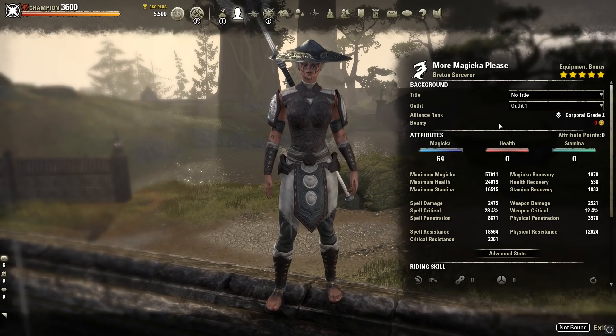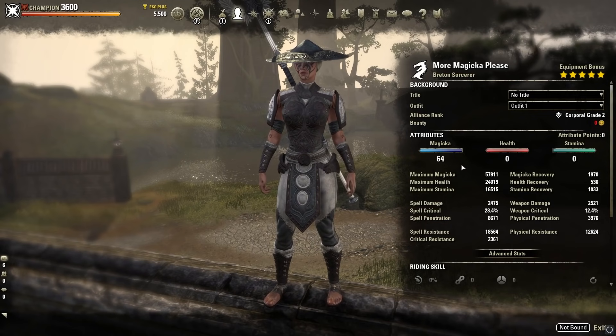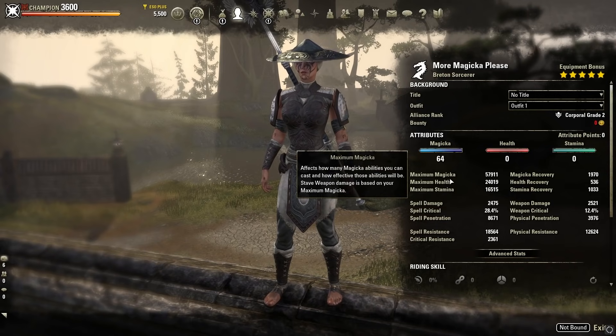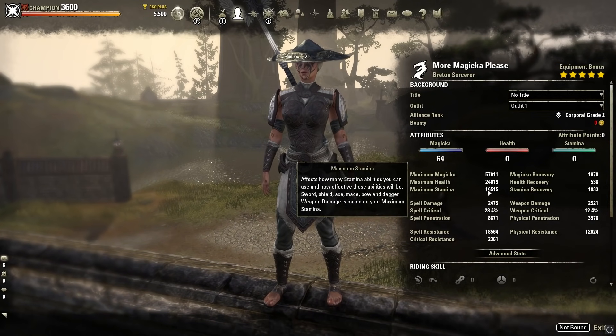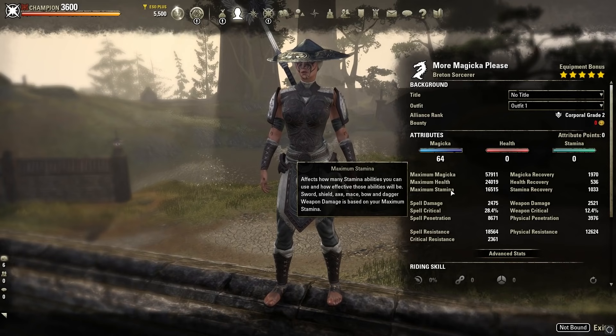Looking at the stat page: 58k Magicka on the front bar — very nice. The back bar only has 48k Magicka, so we gain about a 10k Magicka boost when we swap to the front bar weapon. We've got 24k HP and 16.5k Stamina. That HP value is critical because the damage shield scales from 60% of max HP, capping at 14k. You need 24k HP to hit that. The 16.5k Stamina is really nice for a light armor build that can roll dodge frequently, especially with Arcane Alacrity.